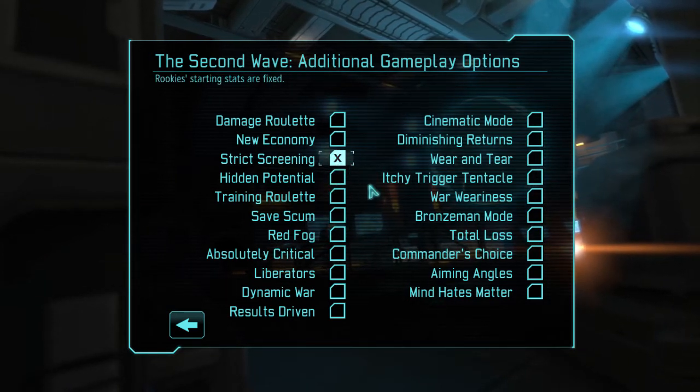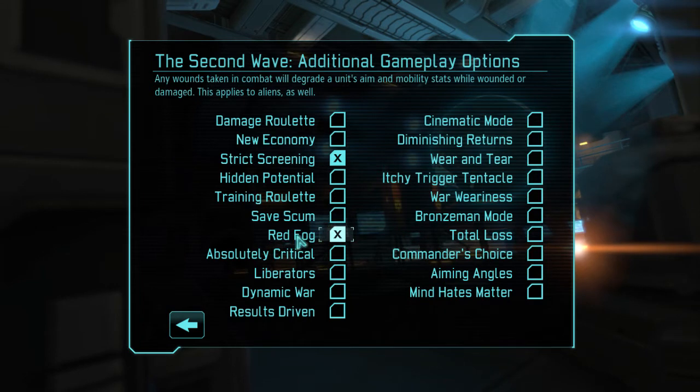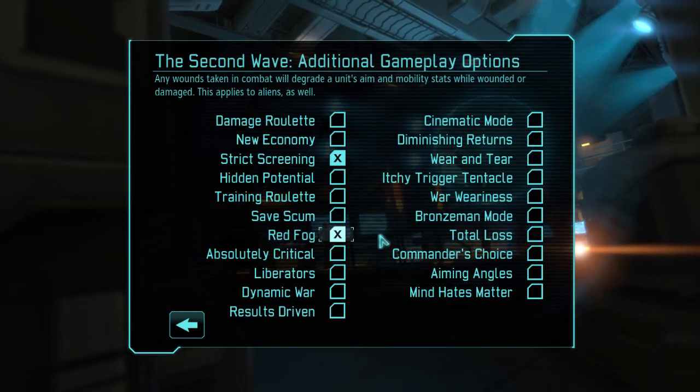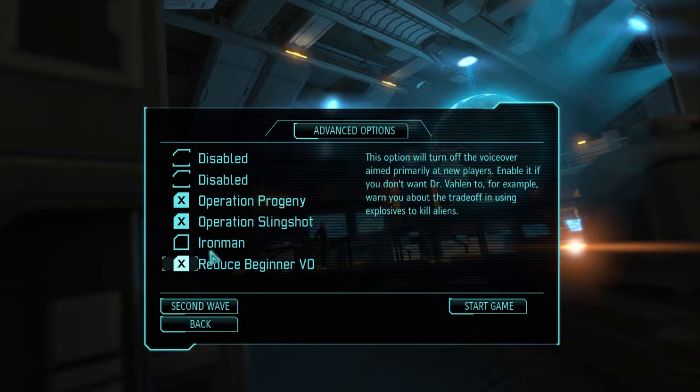I kind of like to have control over what's going on with the game, and just for fun let's pick Red Fog as well. What it does basically is your units that are injured are worse at mobility and shooting — same with aliens. It's kind of interesting, strategies can come out of it, so we're going to use that and see how it goes.